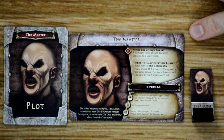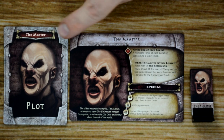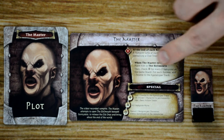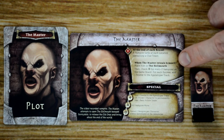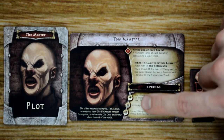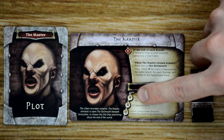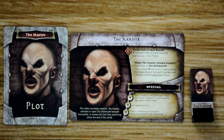During setup, each player selects or randomly chooses a big bad to face for the game. Each big bad has its own six-card plot deck shuffled and placed next to their tile. The big bad's tile shows their name, the effects at the end of each round, and when the big bad is finally summoned, their summoning effects are resolved. After summoning, their special effect comes into play and is resolved each time an event card is resolved — the symbol at the bottom of the tile matches up to the event card symbols.